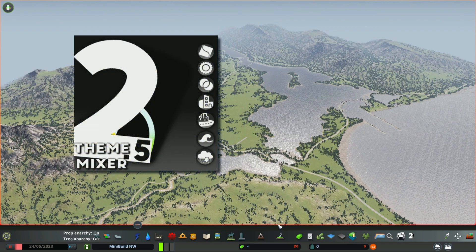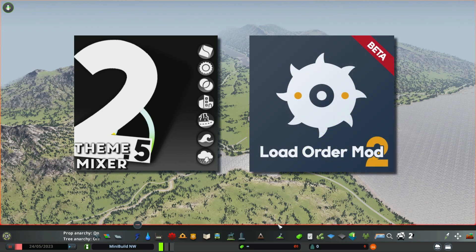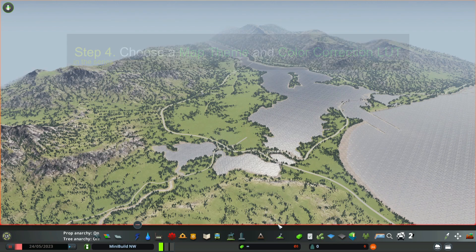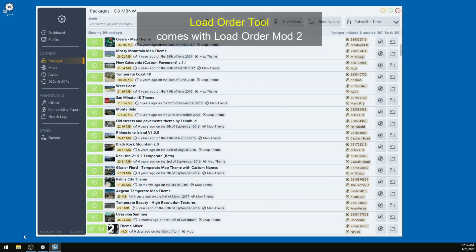I use the Theme Mixer 2.5 mod to do this quickly and to get exactly the look I want. I'm also using the Load Order 2 mod so that you can see what I'm doing here. This is the Load Order tool, which I use to make sure all my themes are loaded before I start the game.